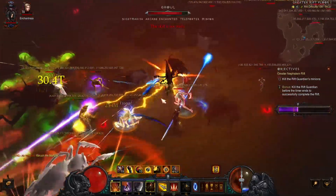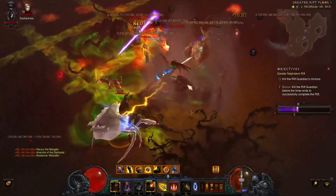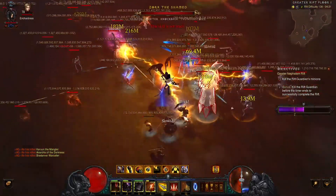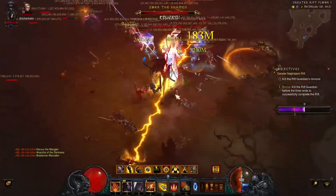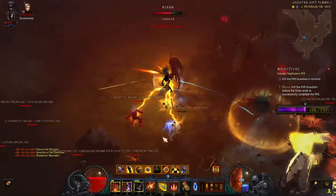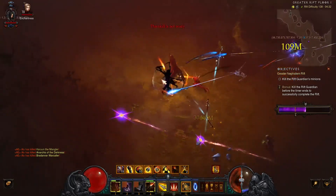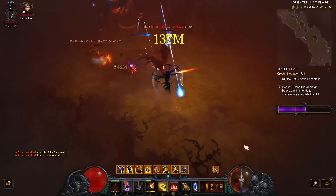GR 138 — let's be honest, it's not that high. It's the bare minimum to get onto the leaderboards, so a few mistakes are still allowed. In retrospect I should have dragged everything to the conduit. I'm not sure if this yellow pack will die — the conduit runs out and I go back to check if I missed anything. The yellow mob is still at 100% HP, so there's no way.